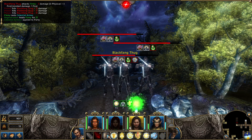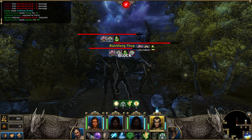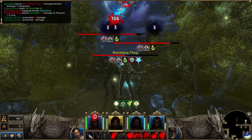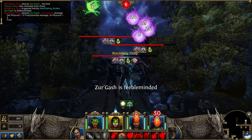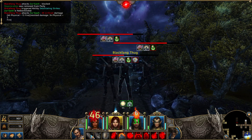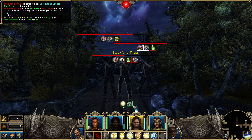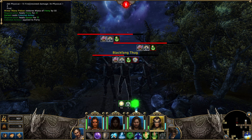Shield's up. Attack. Nice. At least the poison's doing something. All right. Drink a minor mana potion. Oh, that doesn't do much anymore.